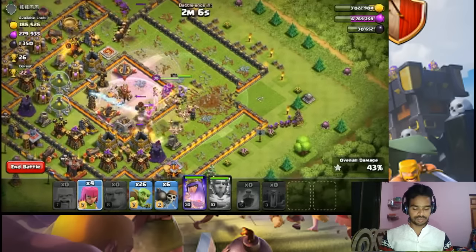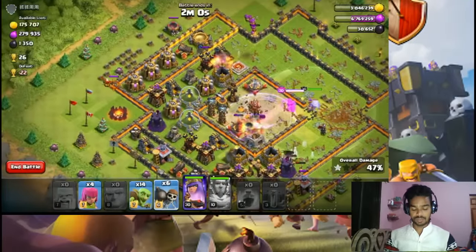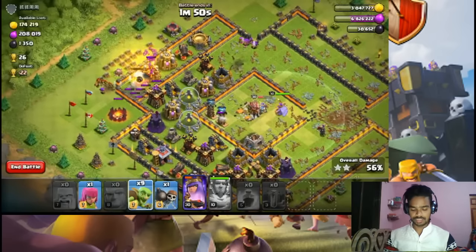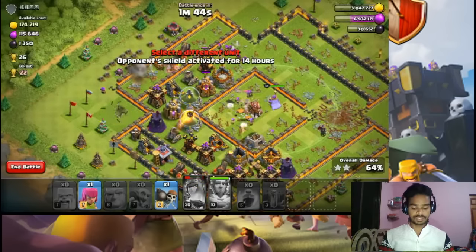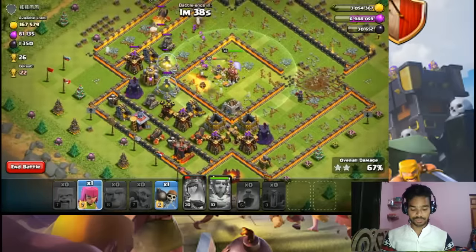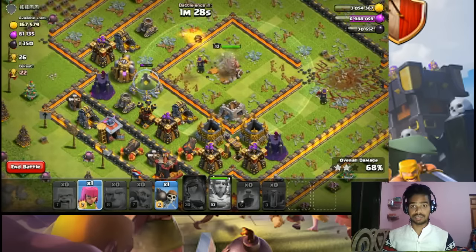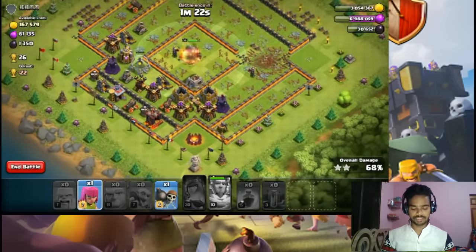We're at 43% — archers on the west side and north side, with goblins and bombers inside. We'll try to grab a little bit with archers and goblins. We'll use them at the perfect time and hopefully get 65-68% with archers on the west side and one archer and a bomber.